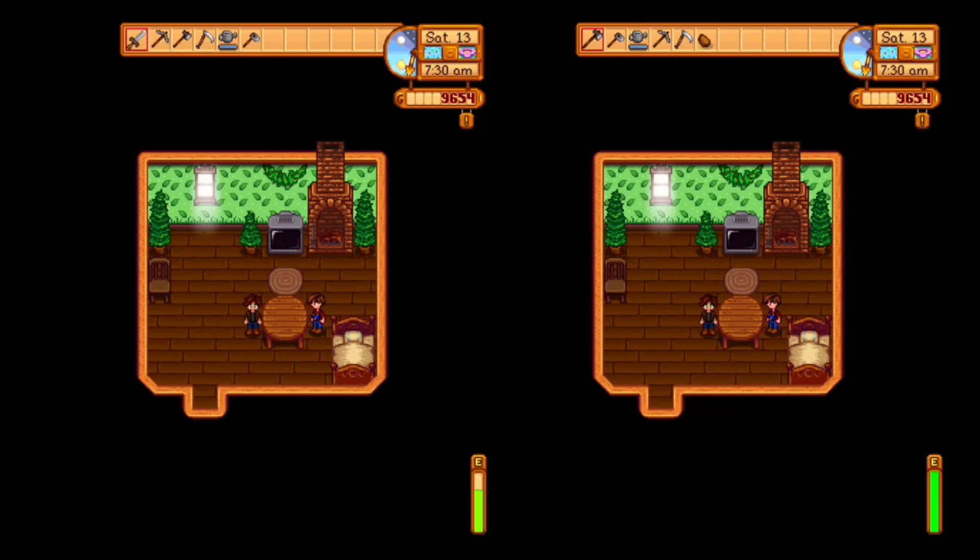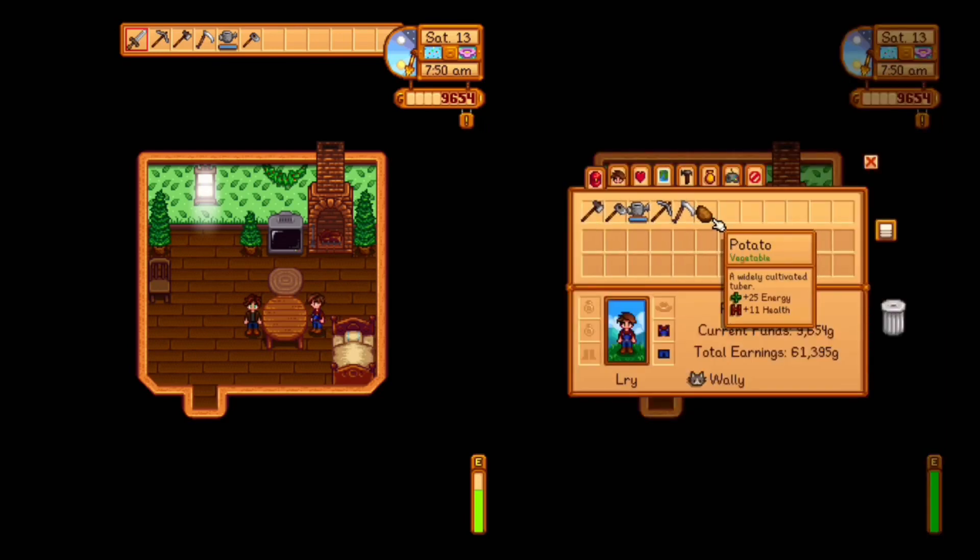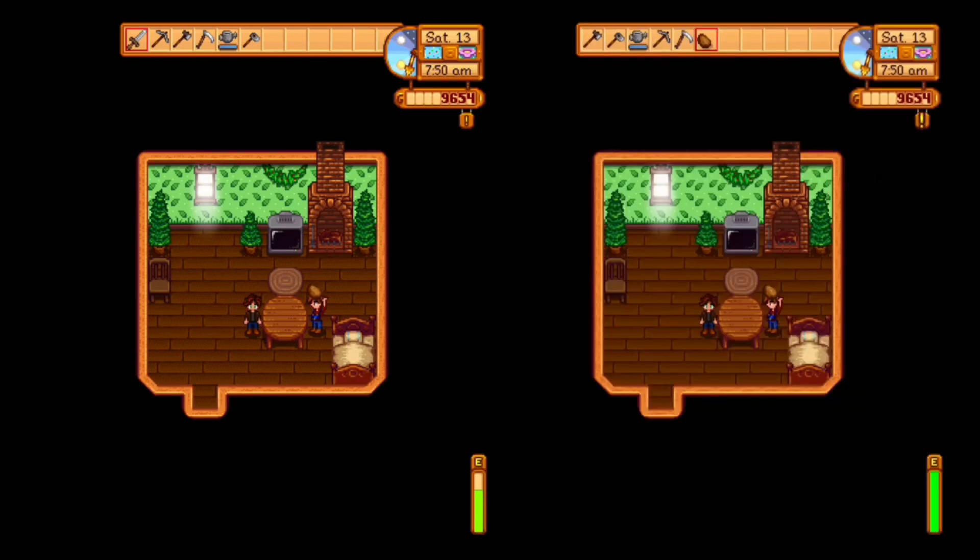First, get into two player mode, whether you have two controllers or whatever. I'm not sure how this will work on PC, but you're going to want to get a random item — say a potato — in your second player's inventory. Then you're both going to want to go to a table and simultaneously hold down the A button at the exact same time. You also need to have a tool in your inventory, like the sword.